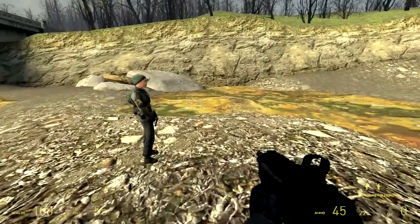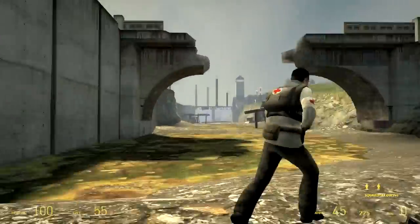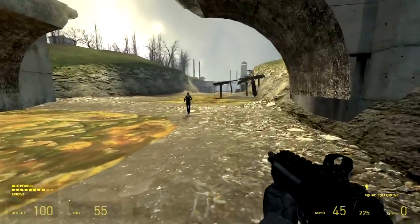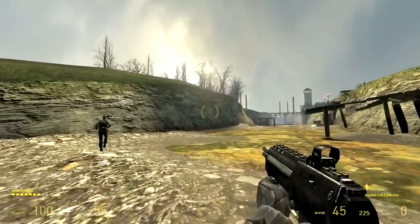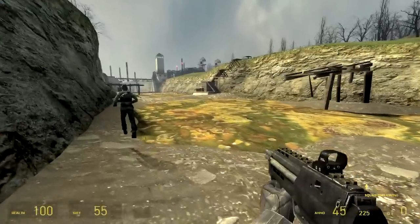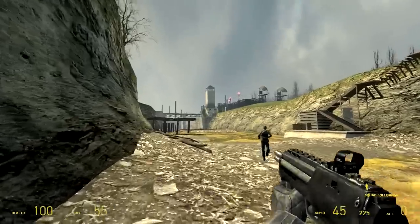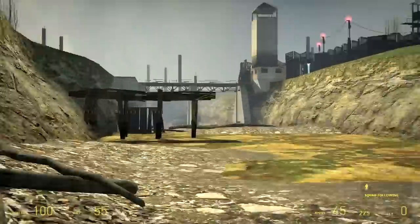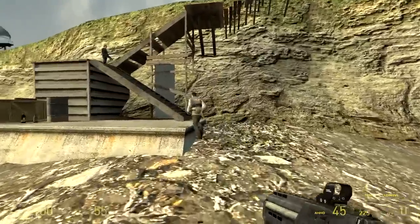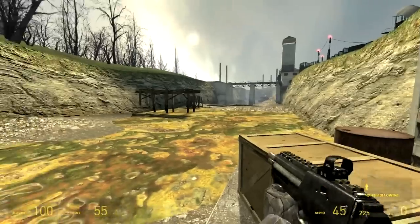And here we are in the scumbag Gordon Freeman section. You have a hazard suit and you notice all the deadly radiation everywhere, and you tell all your friends to walk through here without any protection whatsoever — it made me chuckle a bit. I hope none of these people were planning on having children. But it's a nice reuse of the canals part of the map.